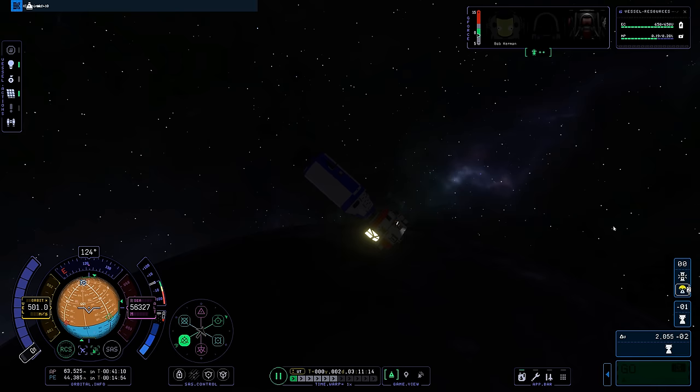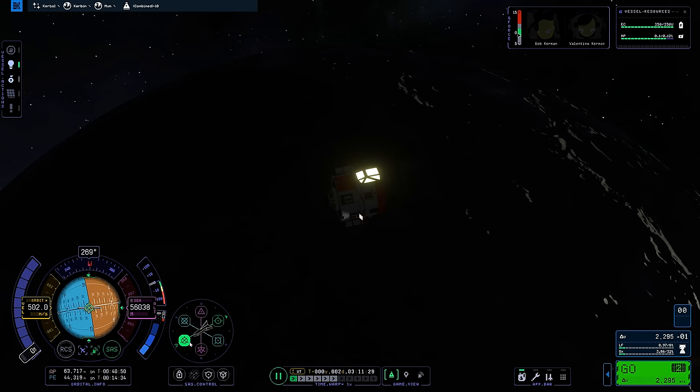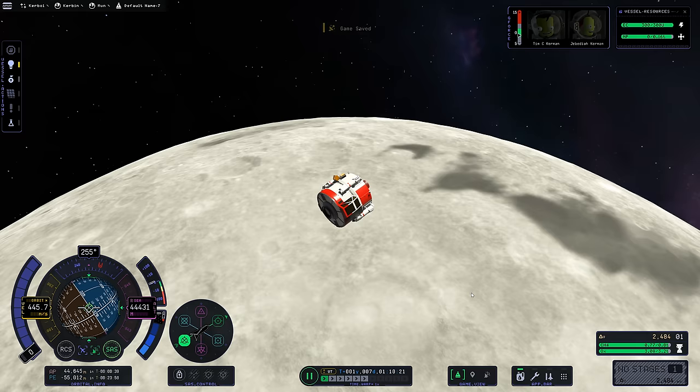I didn't trust the Kerbal manager in KSP-then, so I EVA'd a Kerbal to get her on the lander manually. There's the lander separating — it induced a bit of phantom velocity on undocking. In KSP-now, I learned from my KSP-then mistakes and ensured we'd begin the Mun descent on the light side so you can actually see what happens. I'll also point out how smooth the deployment of our landing legs went in KSP-now.